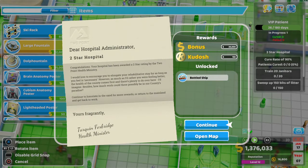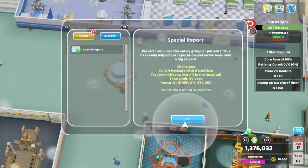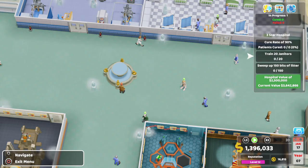Easy as that to get that second star! Congratulations — you're awarded a two-star rating by the Two Point Health Ministry. So we got that second star. You can see we've already absolutely smashed the criteria for the hospital value. For the third star we need a cure rate of 90%, train 20 janitors, and sweep up 150 bits of litter. Shouldn't be too difficult at all.